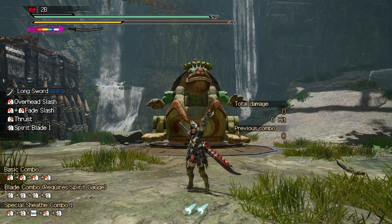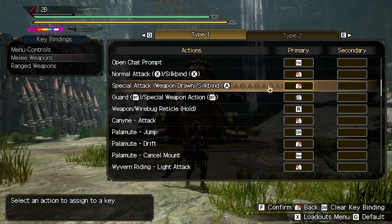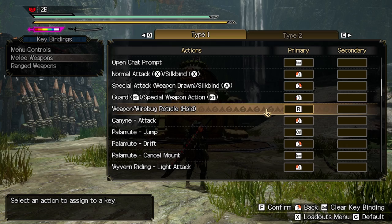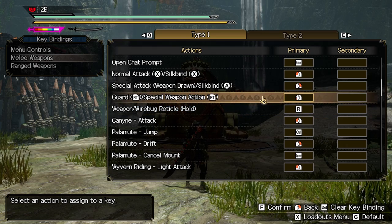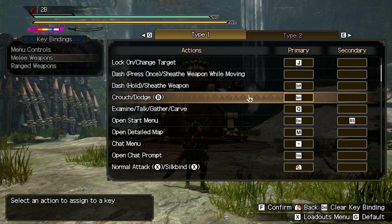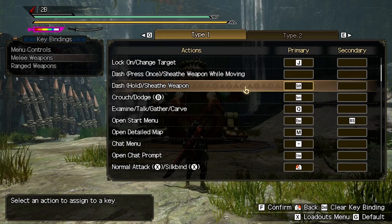First things first, key bindings. Make normal attack the left click button. Make special attack the right click button. Make wirebug reticle the R key. Make guard slash weapon special action the side mouse button. For crouch slash dodge use the space bar. For dash slash sheath weapon use shift, and everything else is up to you.